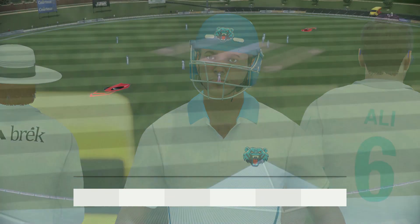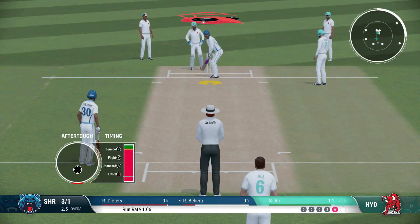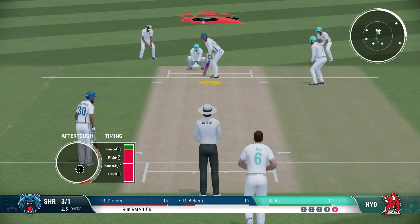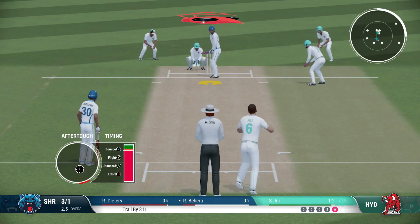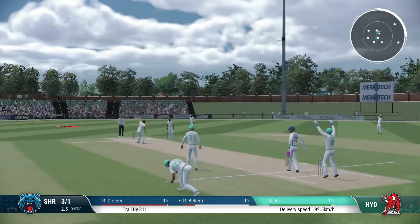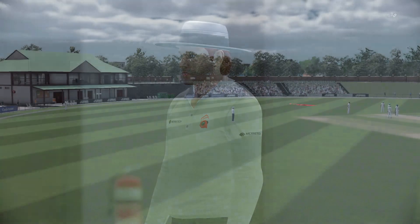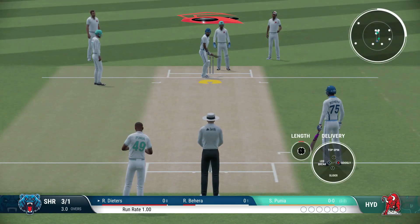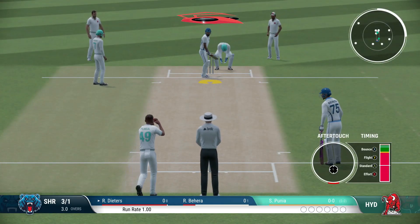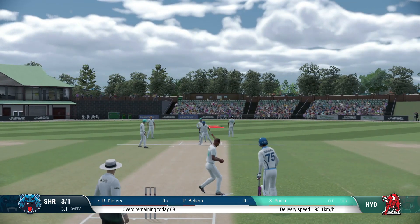Ali strikes! They'll walk off frustrated that they couldn't build the score. Great opportunity to come in and put some runs on the board. I think it pitched on the leg side again — they feel pretty confident about this. Here comes Punia; he's a leg spinner as well, so we'll try to get the ball straight to the fielder.